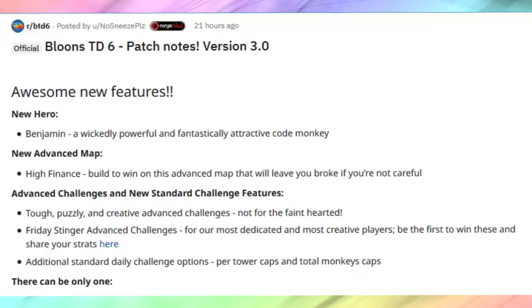Ninja Kiwi is very nice to share all the patch notes for version 3.0 on Reddit. They don't want to put them all on the Bloons TD 6 site because it can get kind of overflowed. If you click on the daily challenge now you can see a daily challenge and an advanced challenge — two different challenges you can go and play. On Friday they might have a third possible challenge or the advanced challenge will turn into the stinger challenge. We'll have to wait and see.